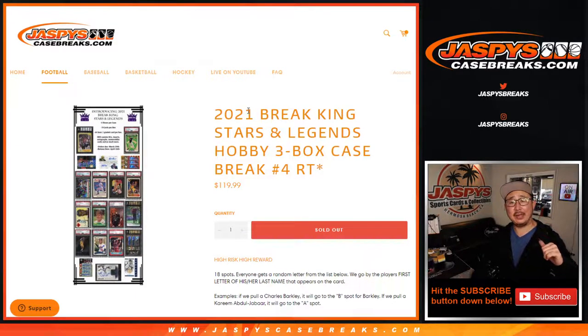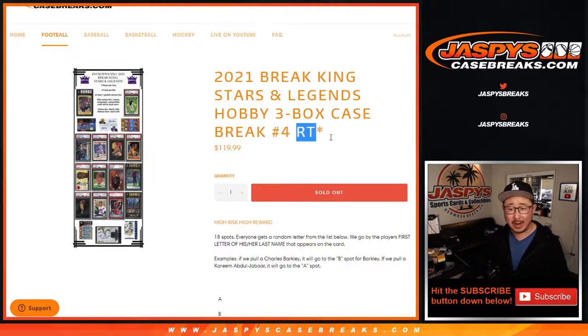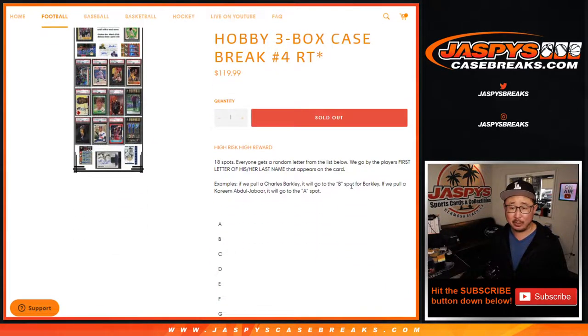Hi everyone, Joe for JaspiesCaseBreaks.com coming at you with 2021 Breaking Stars and Legends. Three box random, not team break, but random letter break — RL — random letter break number four.